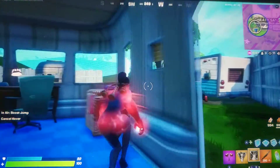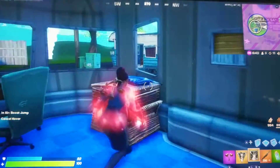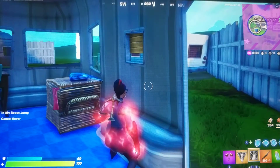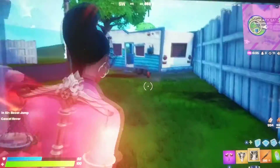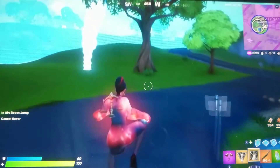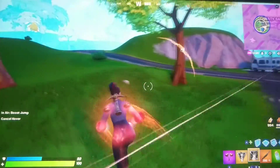They also added a new mythic I forgot to mention — Thor's hammer. You can summon Mjolnir out of the sky whether you're Thor or not, and then it drops down and destroys all builds, kind of like the Junk Rift, but the Junk Rift obviously has more range.